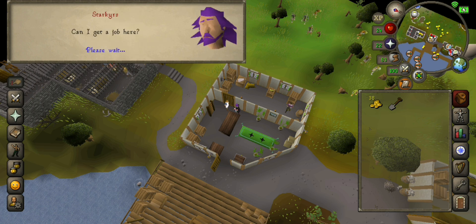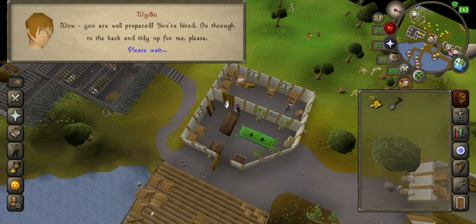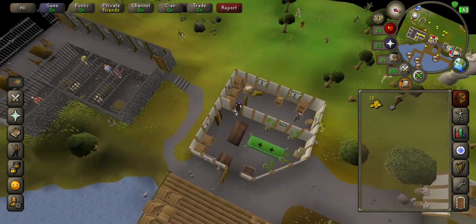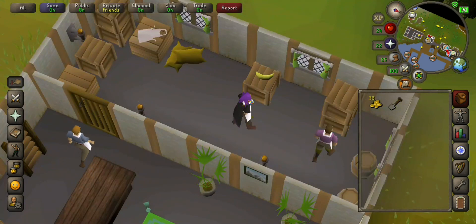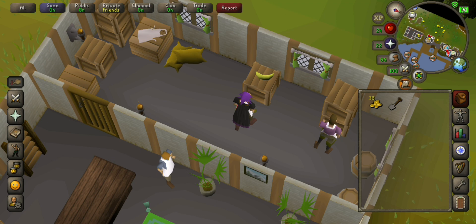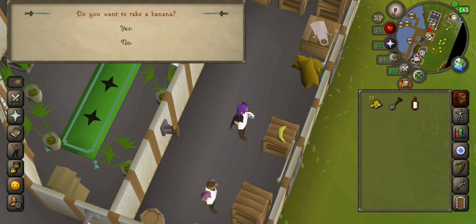Ask 'Can I get a job here?' — yes, I have one right here. Go in the back and search the crate to get the crate of rum.